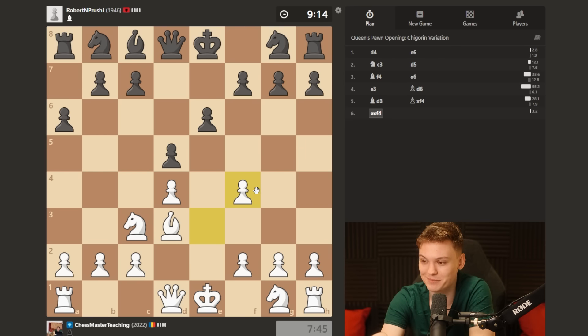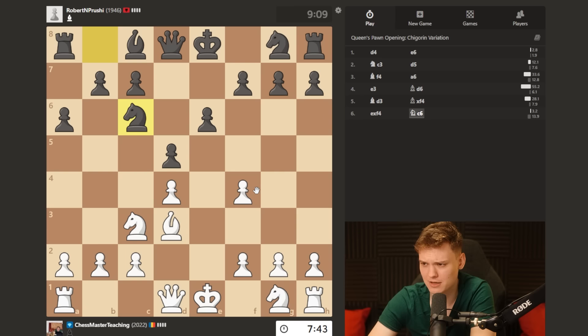Trust me, this one is gonna be really fun. Really enjoyable. At the beginning, it may feel like the pawn on f4 is kind of weak - that's really not the case, because you can always easily defend it with g3 if needed. So knight c6 attacks the pawn.